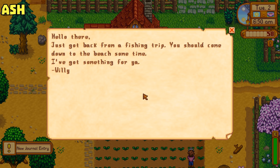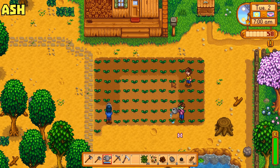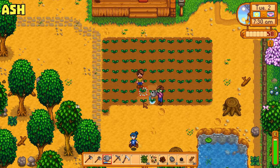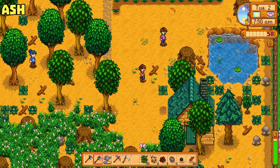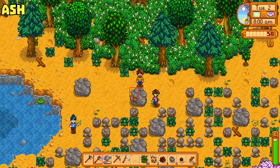Hello there — just got back from a fishing trip. You should come down to the beach sometime, I've got something for you. Willie! Willie's got something for me. I wonder if he's got something for all of us. Rick, did you get one too? Ash, did you get one? I had to go through a whole dialogue with him. Did you just skip past that, Jazz? Yeah, I just skipped it. Rick, go talk to Willie and get his rod. I don't know where Willie is, and I don't know if I want his rod.